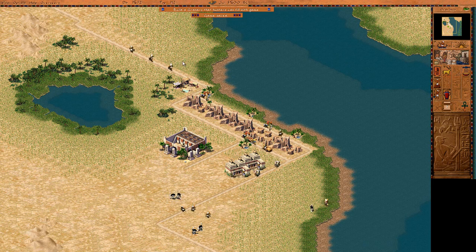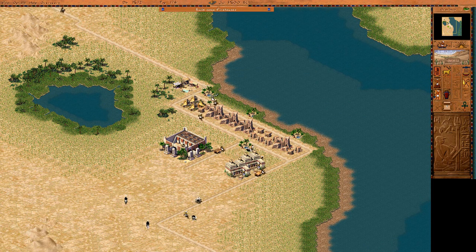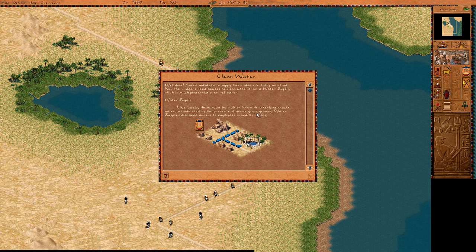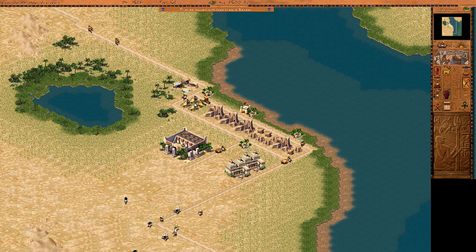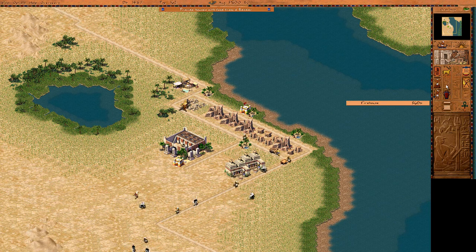Once we distribute some food among the people we will get better building types. There's a fire — fire is not your friend. Let's build a firehouse here. Again, everything in the game needs employees. You'll reach a point in the game where you have too many buildings and too few employees — that's where the problem starts. We already have a firefighter, you can see him here. The good thing is they always tell you their opinions about the city so you can check if everything is okay. We're going to build one more firehouse here.